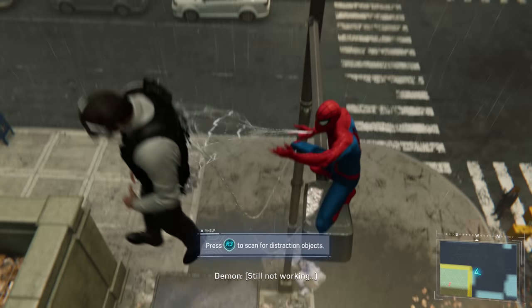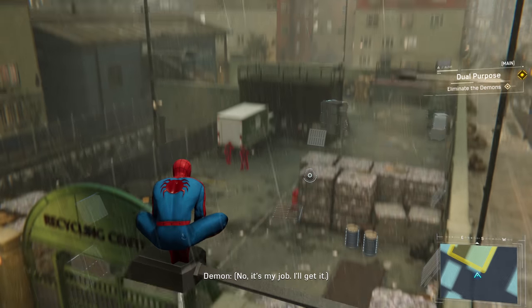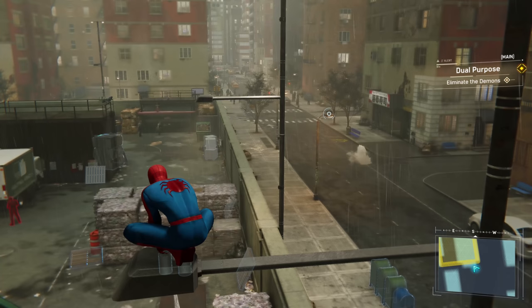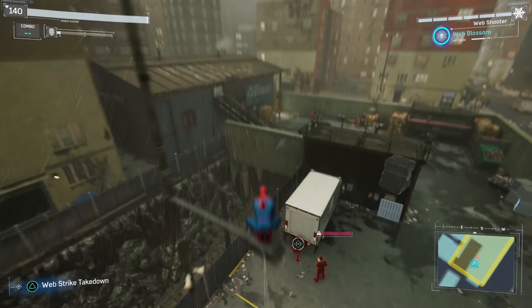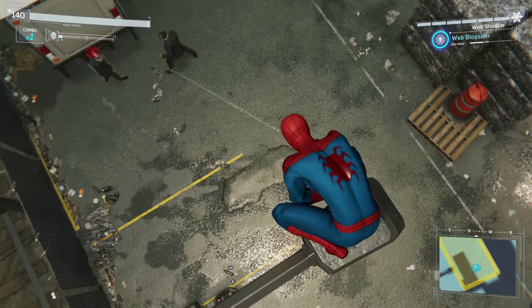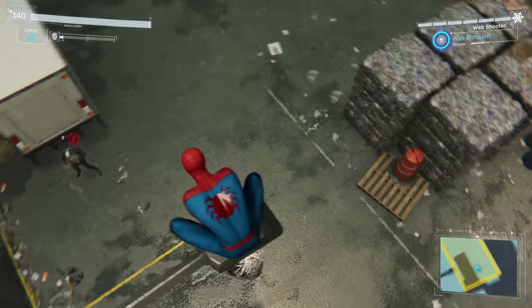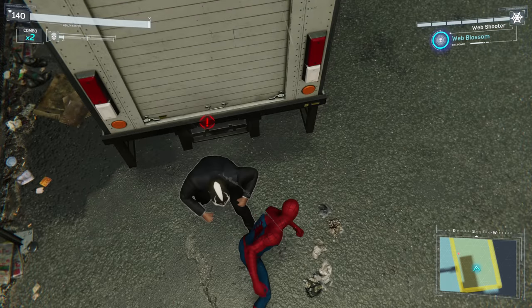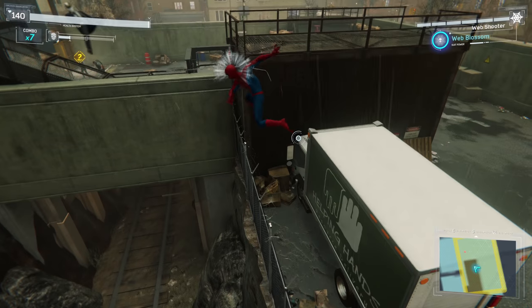Come over here. Got him. Distraction objects — I don't know if I need those. Can I just take this guy? Oh nope, he sees him. And we can do this though. Get out of there. There you go.